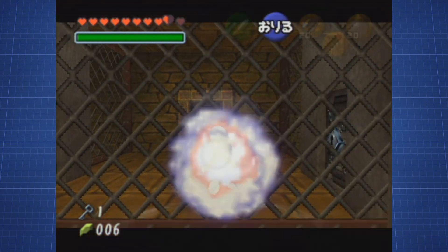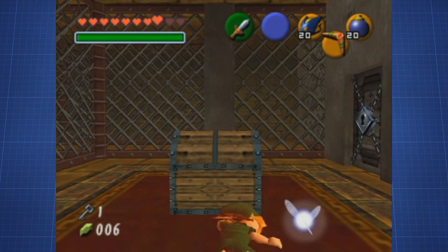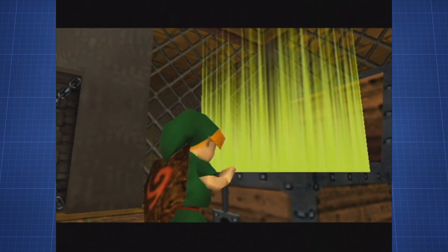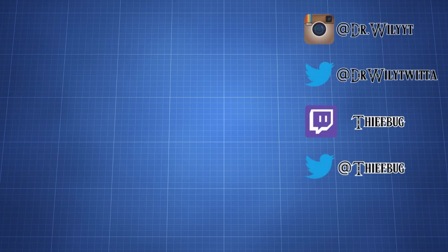Obviously, there is also a way to get there as Adult without collecting small keys, but that way is rather hard to pull off at first. So there it is — Ice Arrows as Child. You can now equip swap to get the Water Temple boss key, or participate in bingo races, or just collect Ice Arrows as Child. Thank you for watching our little video on the variety of glitches that games have to offer. We're just getting started with this, so drop a comment and tell us what you think. Subscribe if you haven't yet, or don't subscribe — it's not like we could change it.